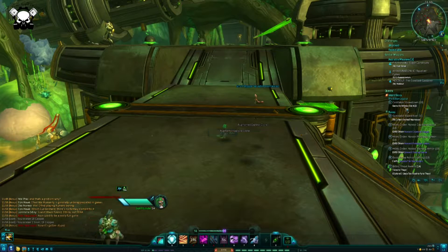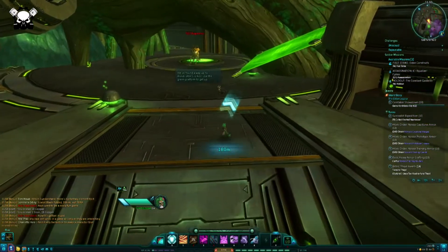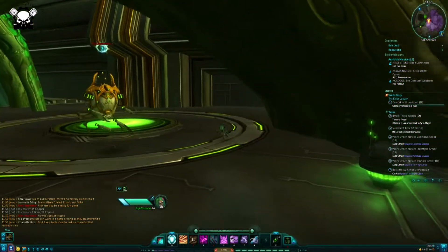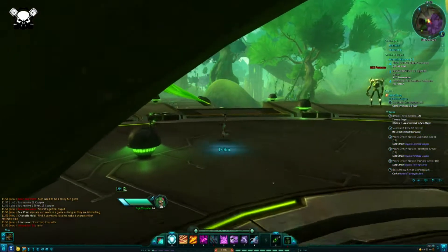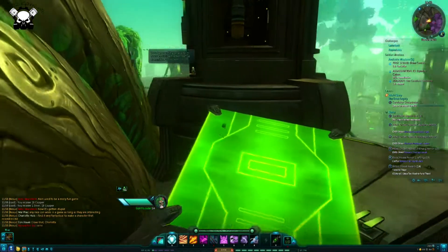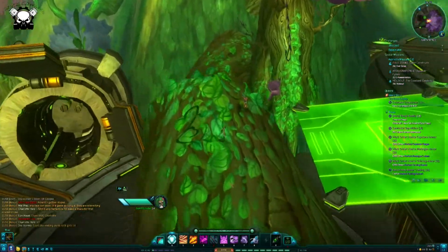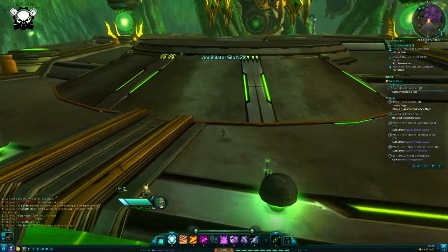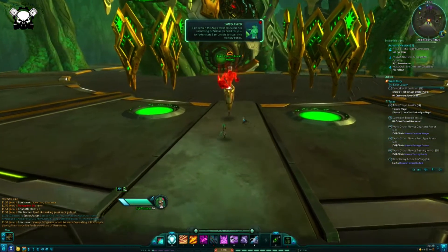Now, I'm presuming yeah, it's this way. I have a funny feeling we need to do a jumping puzzle. Yep, yep. Okay, we're getting up here. Bam — he's gonna do something crazy and pull a boss on me, I betcha.